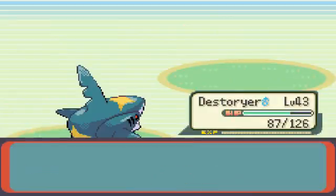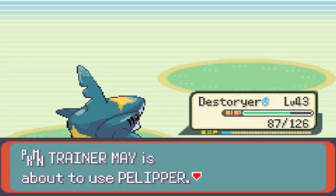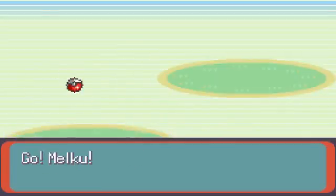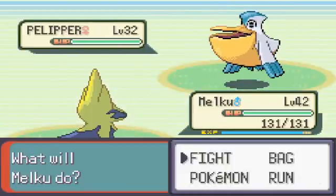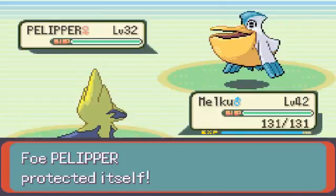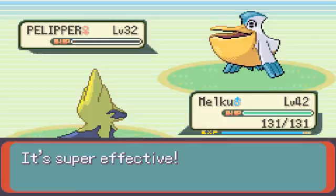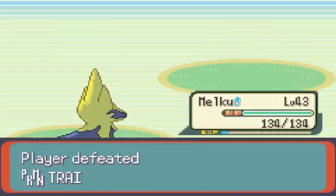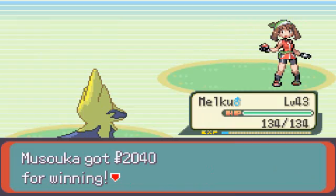Swagger — no, Destroyer already has a chosen move set, so stop learning that. Pelipper. I don't have the right type for some reason, but it will do a Spark and that will be done for it. Five Pokémon down, Tallybur. I remember that battle you had on Route 103 — you lost.